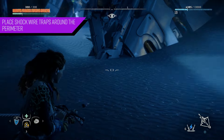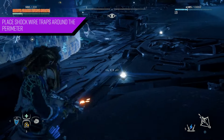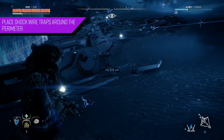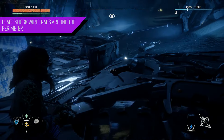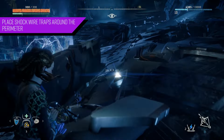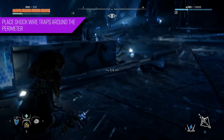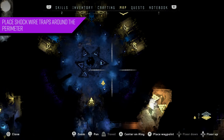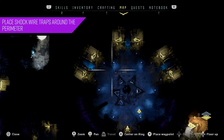Another strategy that works for me is laying down traps along the perimeter in a circle — I'll show you on the map exactly what I mean. This ensures I can easily lure the Fire Bellowback into the traps, I know where the traps are, and I can also catch any straggler watchers that may come out and make things more difficult. Just lay down the traps in a circle around the perimeter.